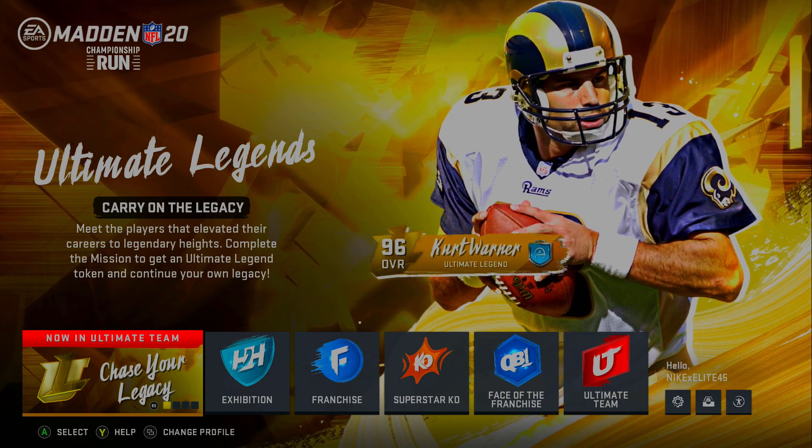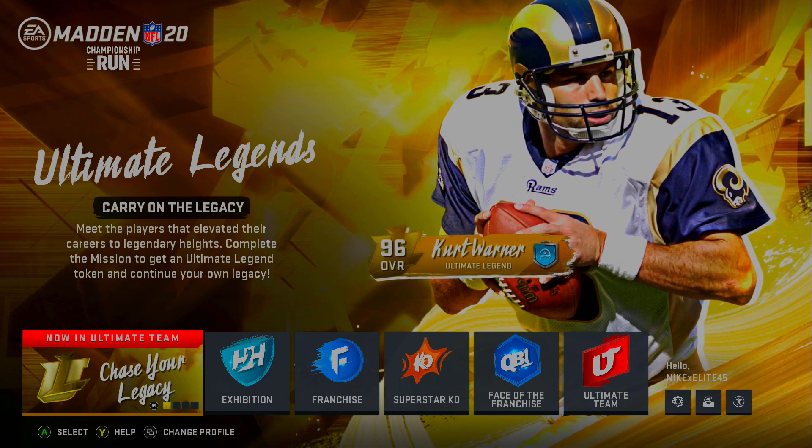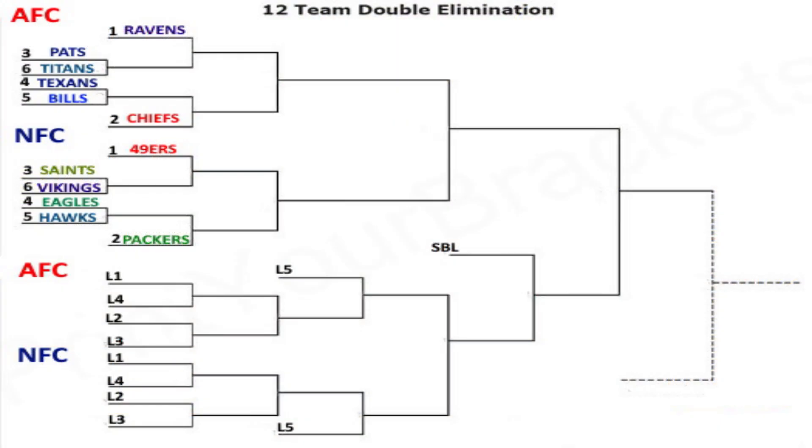What I did here in Madden is make a double elimination bracket of the playoffs that just ended about a week or two ago. All 12 teams that made the playoffs are included, with the double elimination feature added so every team has their second chance. We're essentially restarting the playoffs, and we'll start with the AFC and go from there.